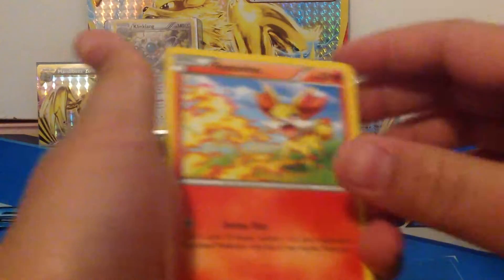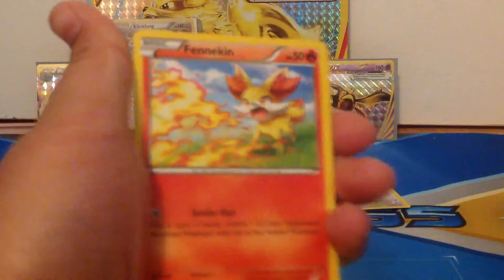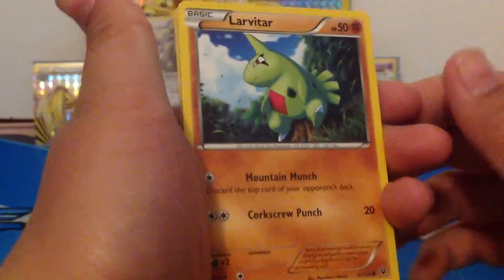It's another green code card. I'm not expecting much right now, but let's see. So we have Fennekin, Vullaby, Hey Props to You, Mandibus, Larvitar, Cottonee, Koffing, and Zygarde Reverse Rare.